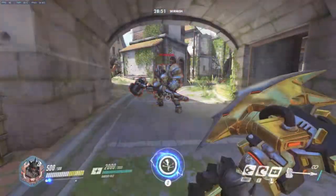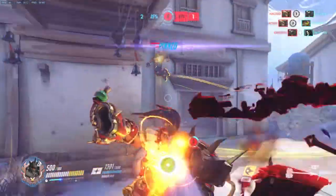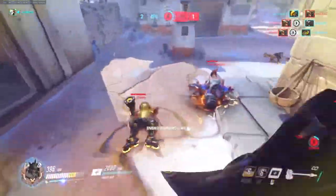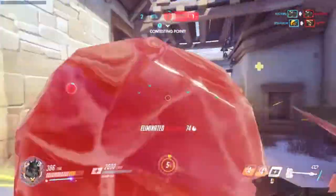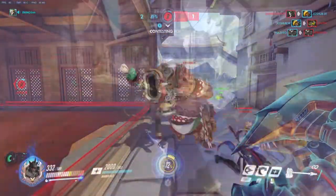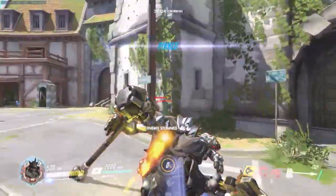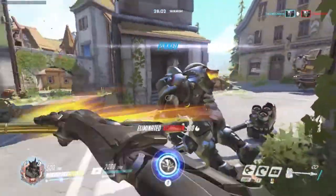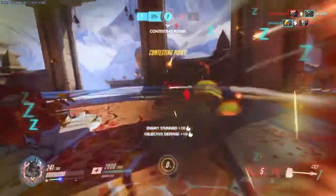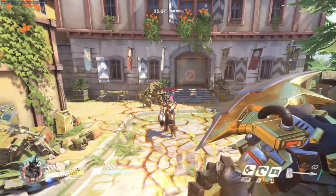Reinhardt's ultimate, Earthshatter, is one of the best support abilities in the game. He swings his hammer down forcefully, dealing 50 damage to every enemy in a small cone in front of him, as well as stunning them for 2.5 seconds. When used by itself, Reinhardt can follow it up with both his Firestrike and Charge, guaranteeing a kill on at least one opponent and considerable damage on the others. If used in conjunction with AoE damage ultimates such as Reaper, D.Va, or Pharah, it can be a devastating team-wiping maneuver. It's worth noting that all barriers, including Reinhardt's own, will completely block the effects of Earthshatter.